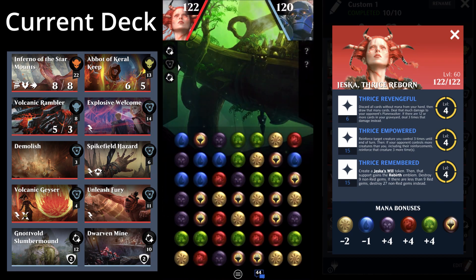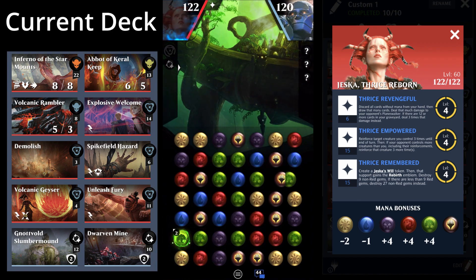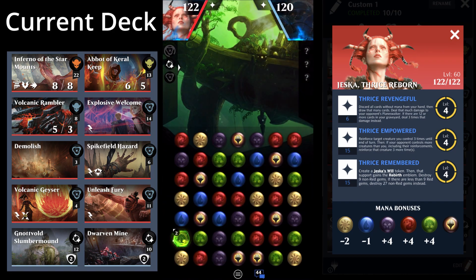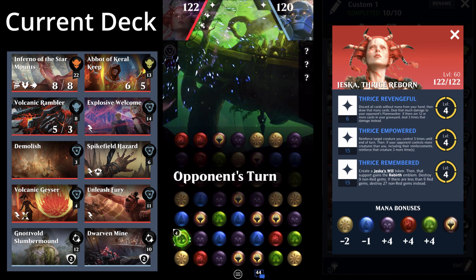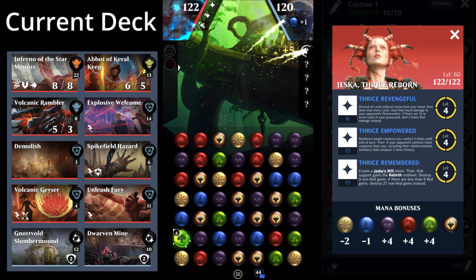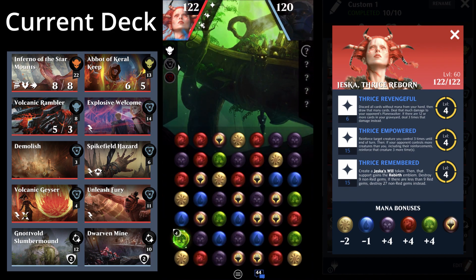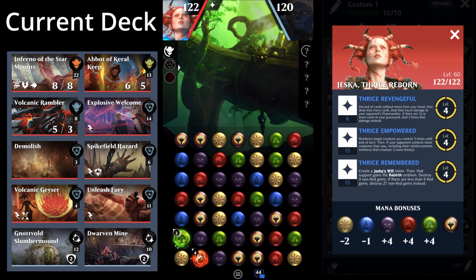The first match is with Jessica Thrice Reborn and the pauper-plus deck. I got some pretty crazy swaps in this match, but I felt it really showed off how well the Inferno plays in a deck built around it. I didn't get a video up on Jessica Thrice Reborn, though Octagon was kind enough to send her to me. She came into the vault at a bad time and I had a creative brain fart, so the video never got made.